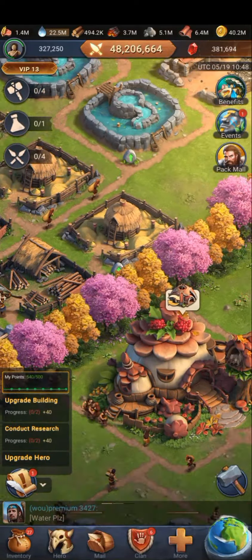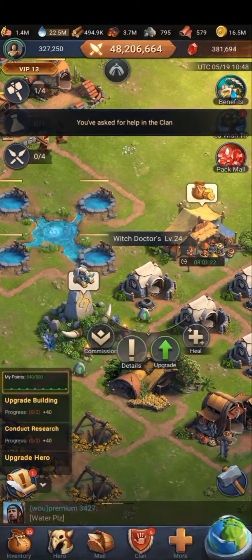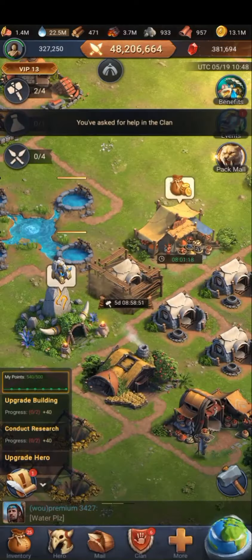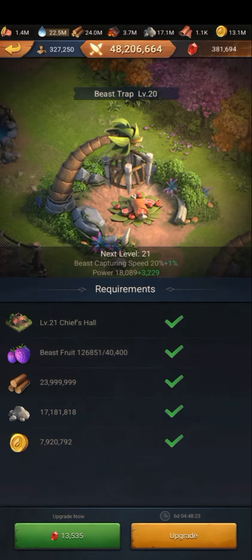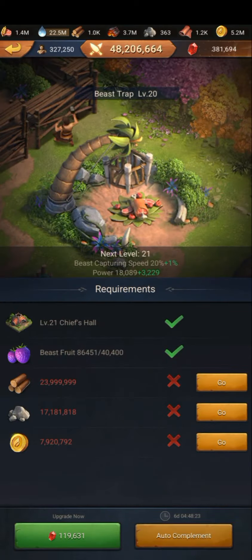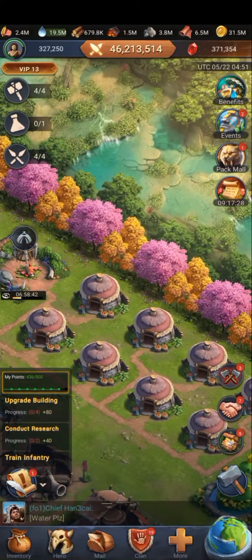As usual, I prepare my building early so that I could reduce the building time by a few days, and when Monday, the building day comes, all I need is a little speed-ups to upgrade the buildings. And also, I won't use too many rubies for speed-ups.